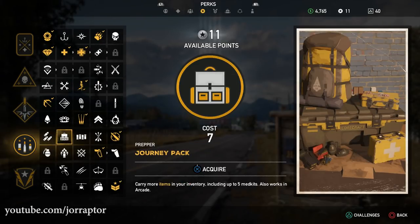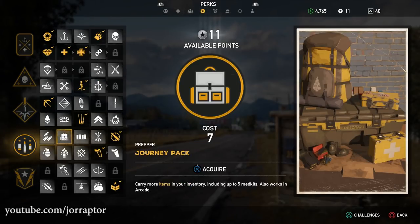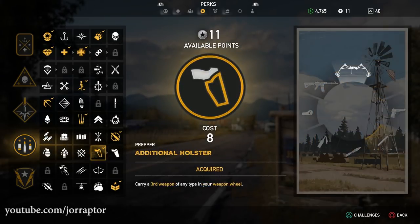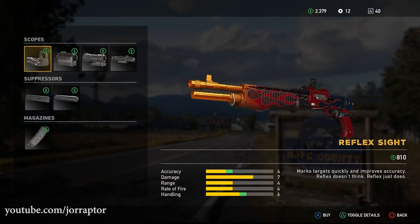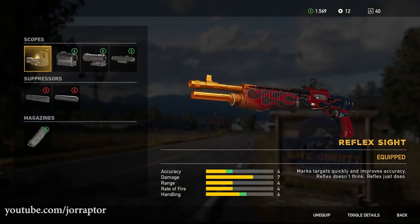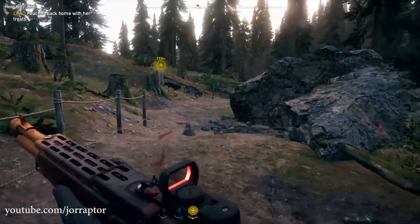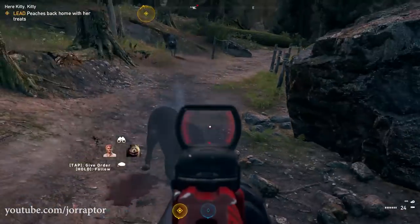We've talked a lot about weapons, and having only one primary weapon kind of sucks. Luckily there's the Additional Holster perk, so you can carry another gun that doesn't fit into your sub-weapon slot. You want to get this so you can switch between a long-range and a short-range weapon like a shotgun. Having this perk will really help you be a better soldier.